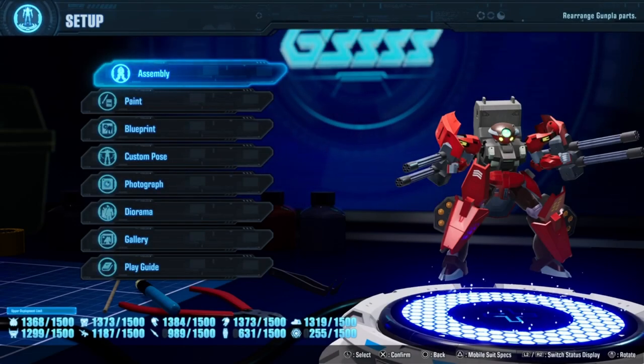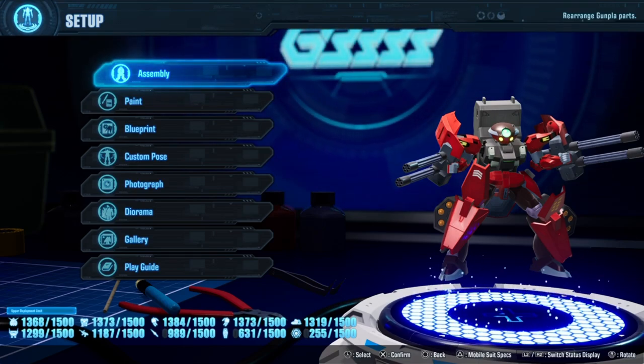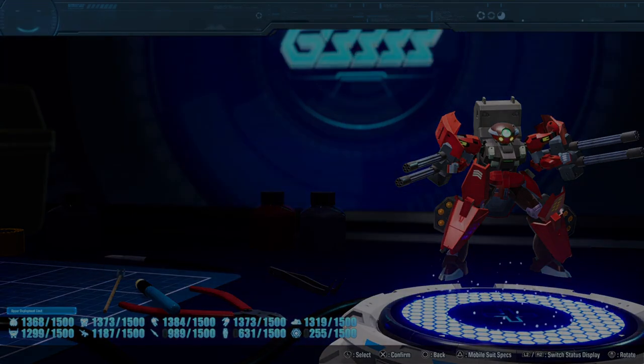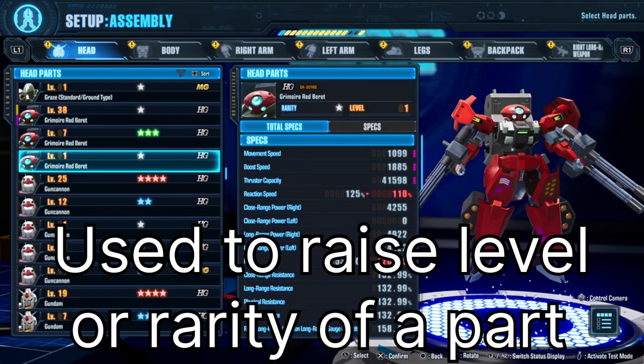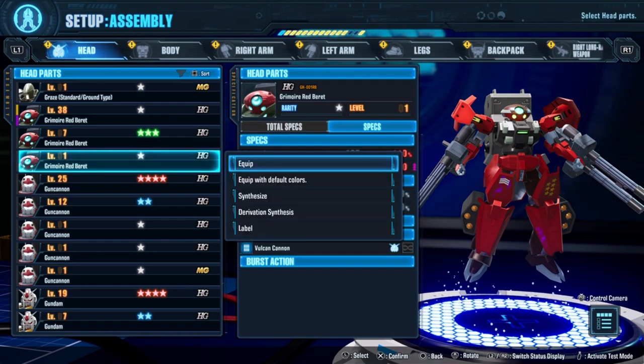Hey breakers, what's going on? Today I'm gonna break down — no pun intended — what exactly synthesis entails. Synthesis is a process to strengthen Gunpla parts, whether through the raw level which increases their stats, or their rarity which increases the slots of abilities you can acquire, as well as potentially master the skill.